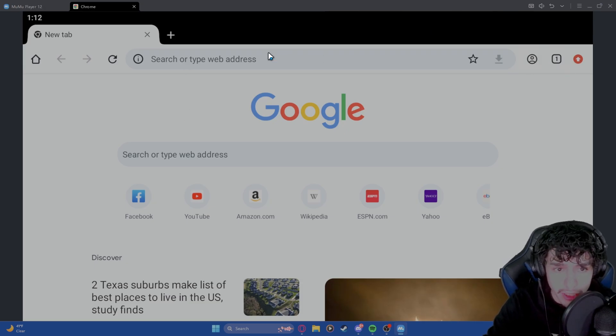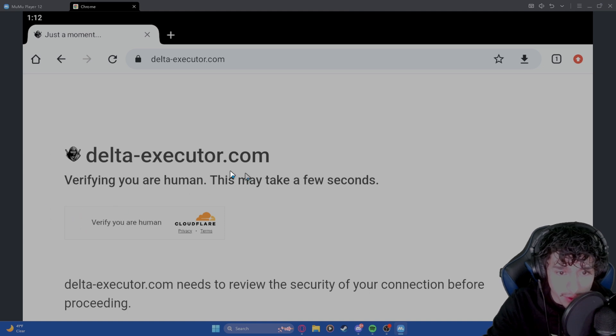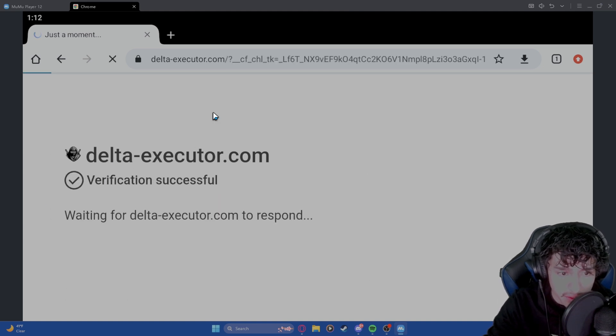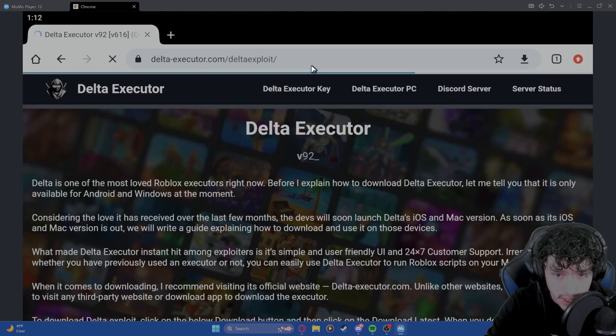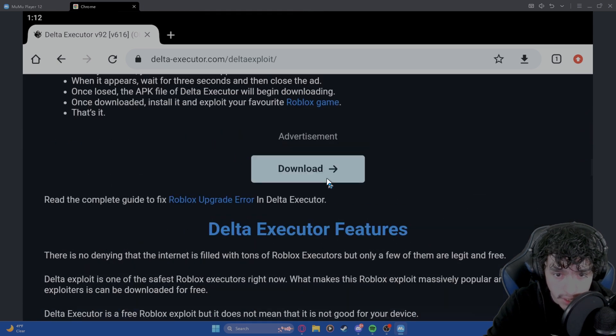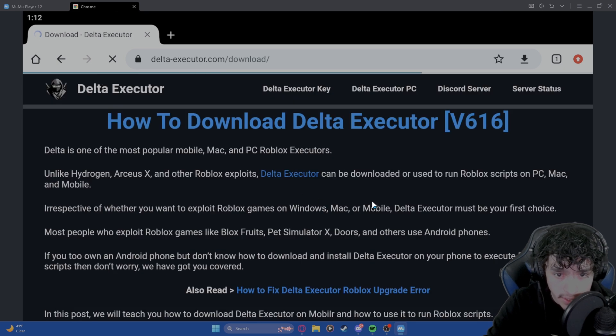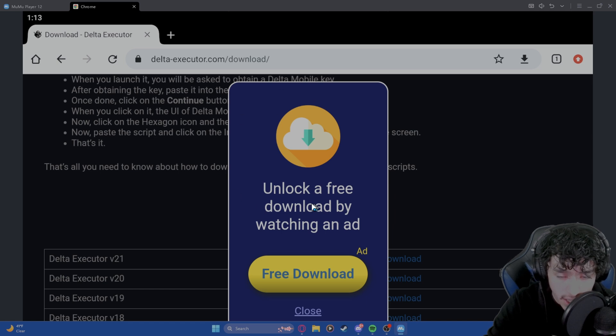Once Google Chrome opens, you can use it without an account — you don't need to sign in. Search up 'Delta Executor download' and the first link is the right one — this will also be in the description. Click on it, check the 'I am human' box, and it should take you to the page. Click on Android, then keep scrolling down until you see the blue download button. Click that, scroll again until you see 'Unlock with a free ad' and click that button.